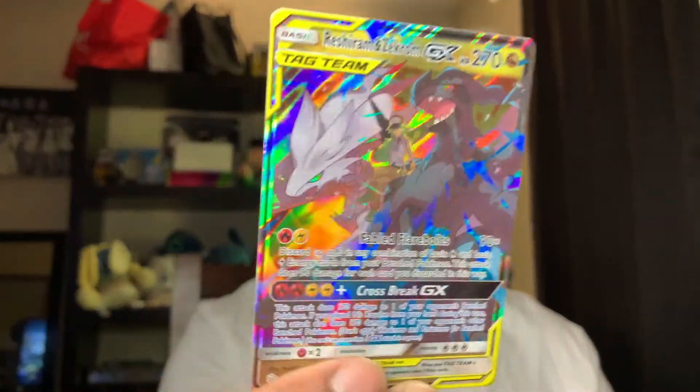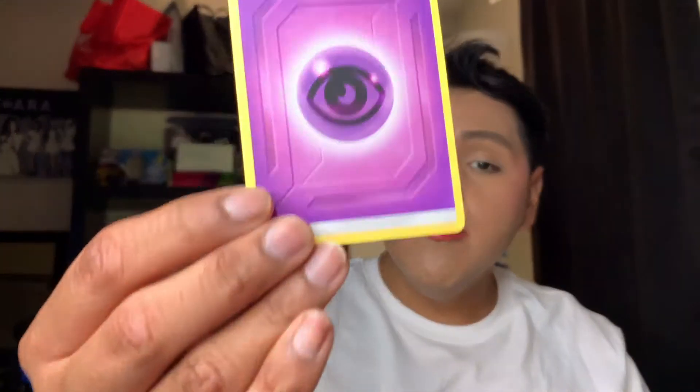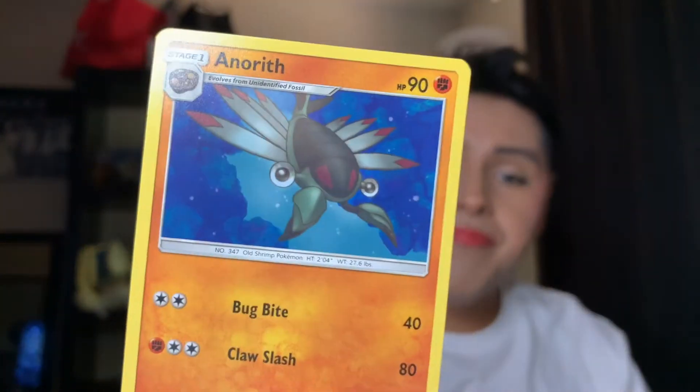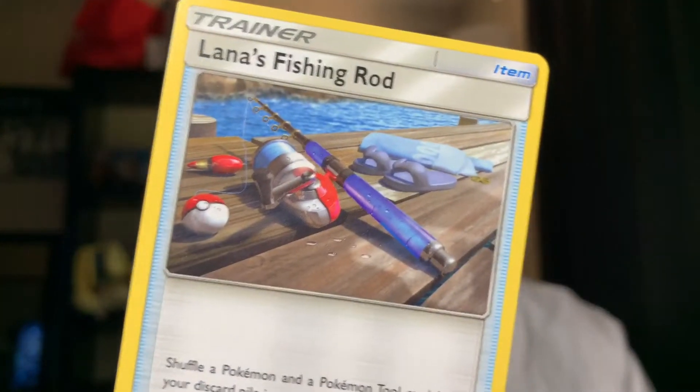We have a Reshiram Zekram GX tag team — oh, my Lanta, look at that. I'm gonna go put this in a binder. We have a Psychic Poison purple energy card, and Emrit. Oh, Gloom — it's so beautiful, look at her. So adorable. And Alana's Fishing Rod.